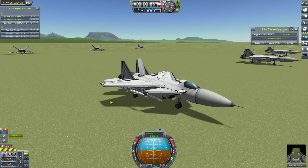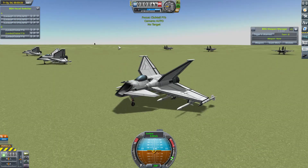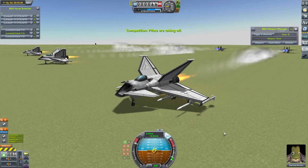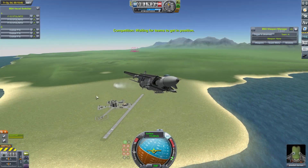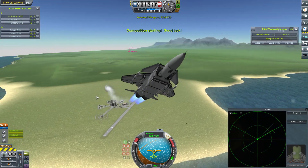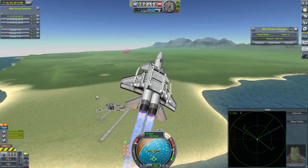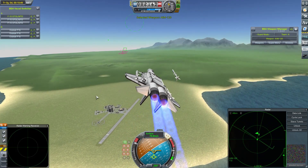First up, to test the mettle of this craft will be my less conventional Club Tails - let's get them into the air. And so our first fight starts, and all crafts start turning around, hoping to loose their first barrage of missiles.